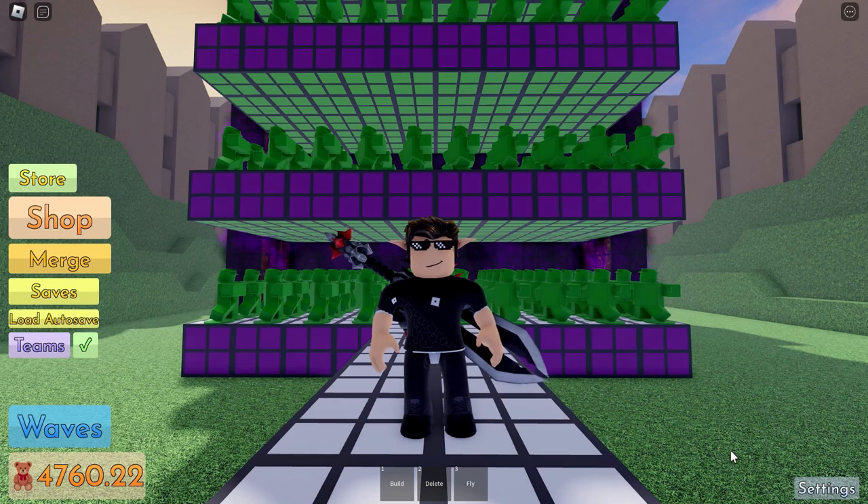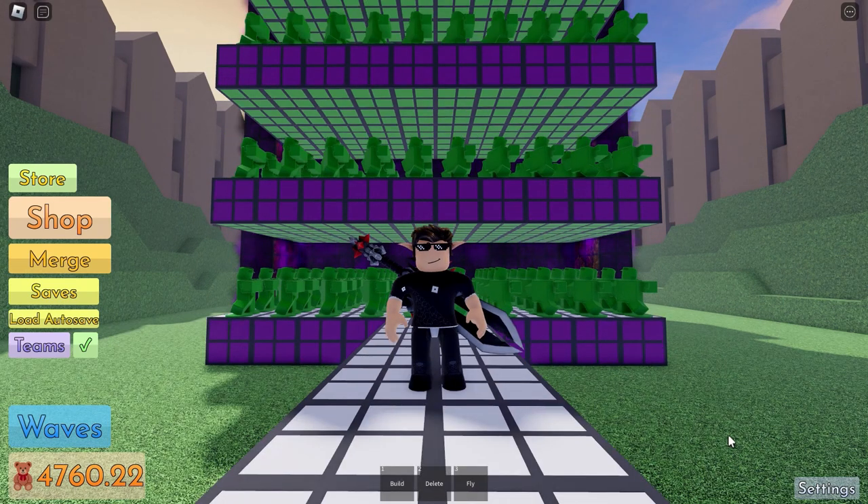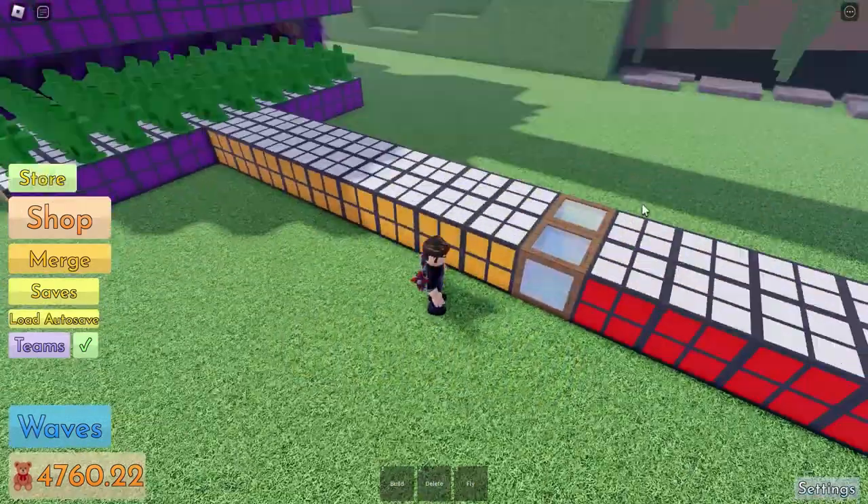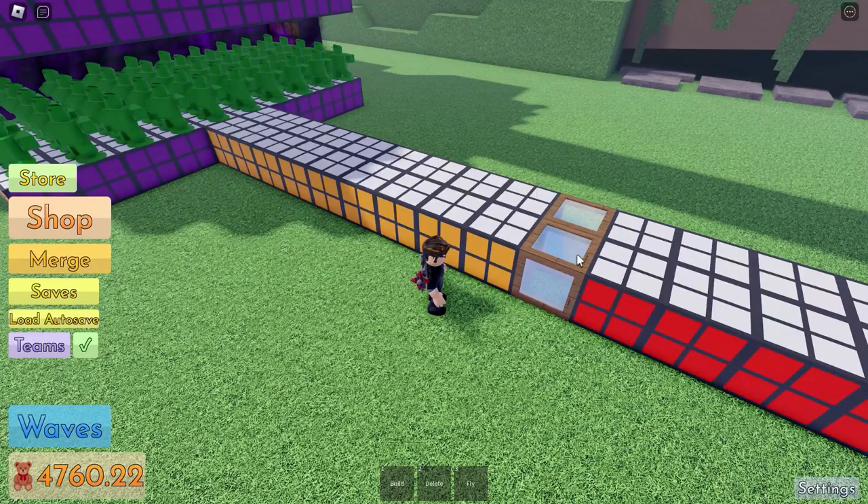First I'll discuss my strategy on beating wave 40. I only have two things. The first one is to place your toys 9 blocks away from the center. You can check the center of the map by resetting your character.